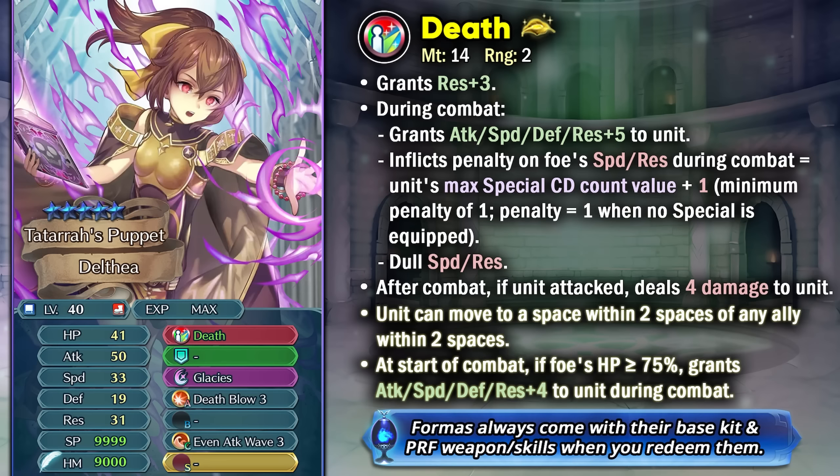Let us begin with Fallen Delthea, who's definitely the best unit out of this batch because of the most modern weapon refine that she has got, and it's definitely a pretty nice weapon refine for a Grail unit. Death Tome gives you plus 3 resistance and she's able to get plus 9 to all of her stats in combat and can inflict penalty on foe's speed and resistance depending on her maximum special cooldown count plus 1. She also has Dull Speed Resistance which is really helpful in nuking, and after she attacks she deals 4 damage to herself as recoil. With her weapon refine she's going to be able to jump to a space within two spaces of any ally within two spaces, which is really good for mobility and can spook you in something like Summoner Duels or Aether Raids defense.